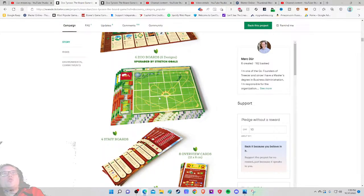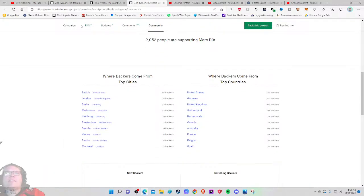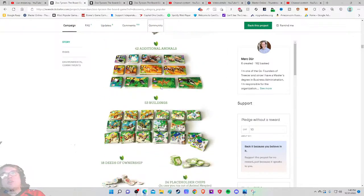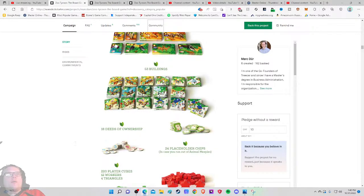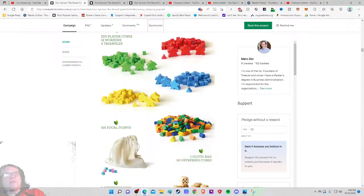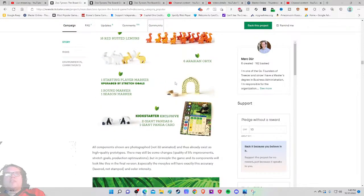Four zoo boards, four staff boards, eight overview cards. Inches would be great alongside centimeters since the majority of viewers are from the United States. 84 animal cards, 21 per player, lots of tokens — maybe my dreams of getting out of here under $100 are going away. Getting sort of a Viticulture/Feast for Odin style vibe with how they're marketing this, with tons of components and a two-to-three hour runtime. I'd love to see those meeples zoomed in — dang! And there's a cool starting player marker upgraded by stretch goals.